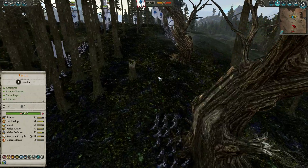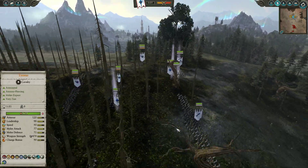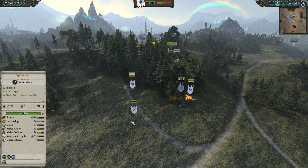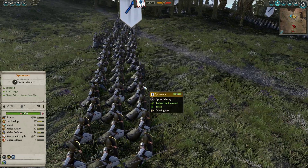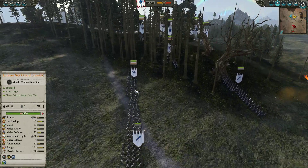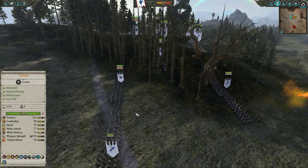For the front line we've gone cheap and cheerful with 4 units of Spearmen — 3 in the front line and 1 covering the right-hand flank. These guys are brilliant in this matchup; they hold the line for ages against Skaven and really do well, allowing the back line to do the actual heavy lifting.